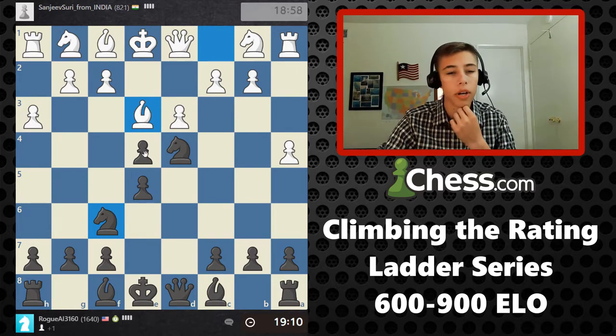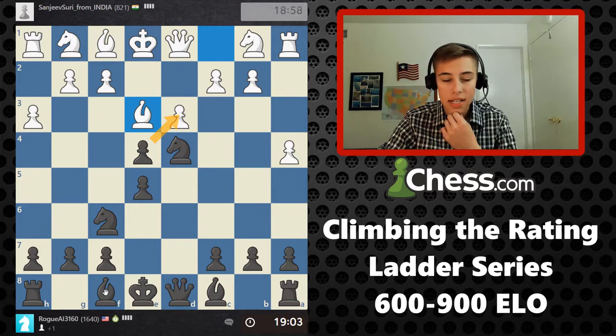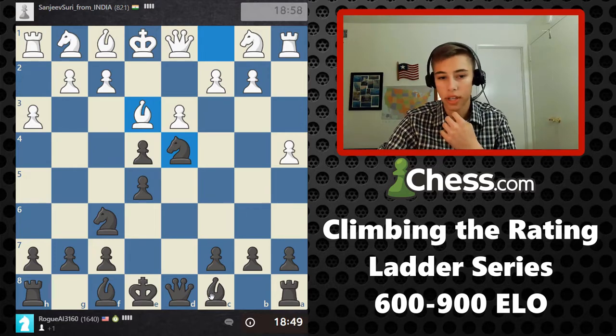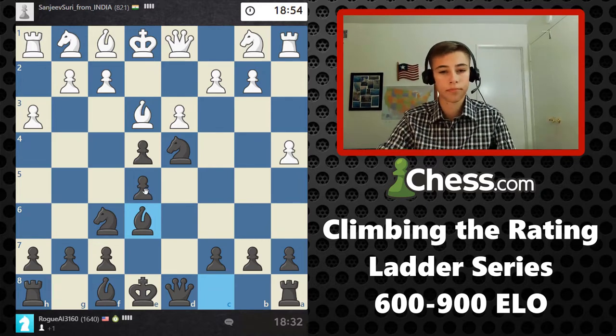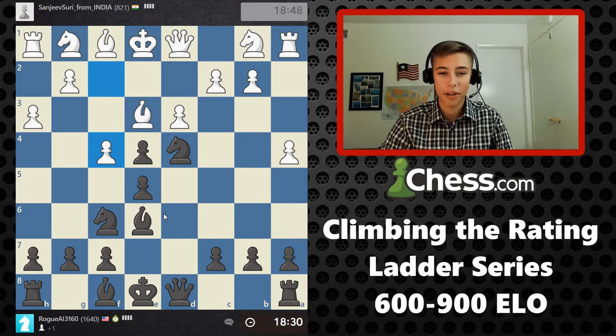A very easy way to counteract a queen that's been activated a little too early is to develop your knight and bring it right in to d4 — that was both attacking the queen and also threatening a fork. Now that the queen is backed up, we're free to further control the center by playing d5, which challenges the pawn in the center and actually threatens to win a pawn. It looks like he's not going to have seen that, so we are going to take — after it takes, we take with the knight. Already in this game we are up a pawn.